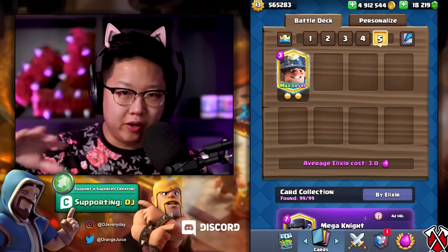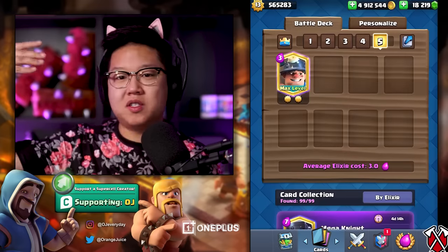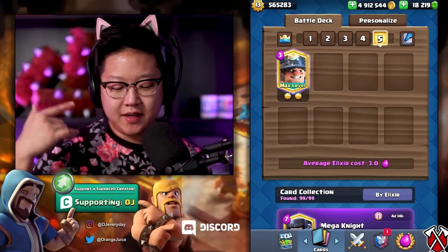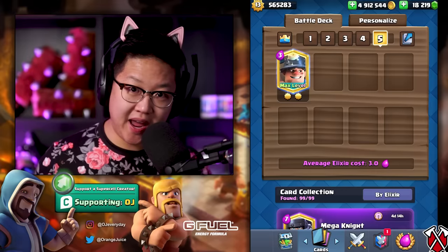It's OrangeJuice, welcome back to another Code OJ, where today we're going to cheese out with one card. I know it's been circling around social media that you can play 2v2 with one card, but wait — there's more. You can play with both opponents with one card and cycle things. There's a crazy amount of combos you can do: clone, skeleton barrel, miner, hog spam. This is a one-cycle deck that you can glitch out in 2v2.